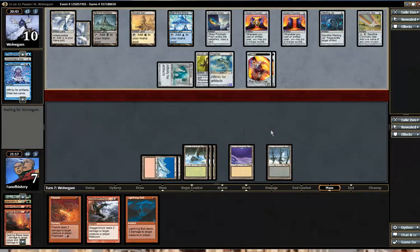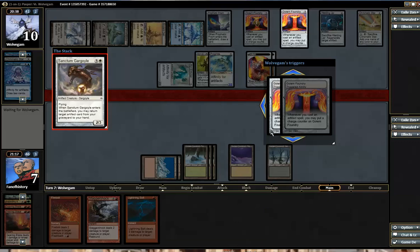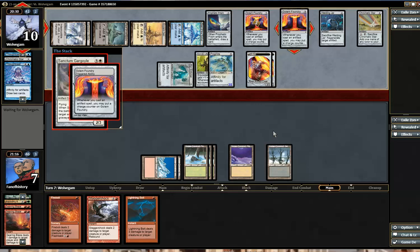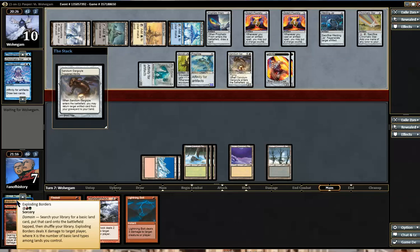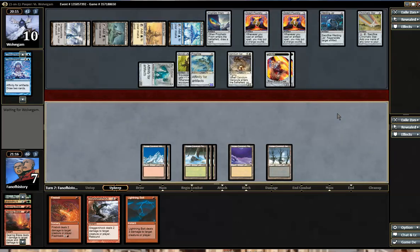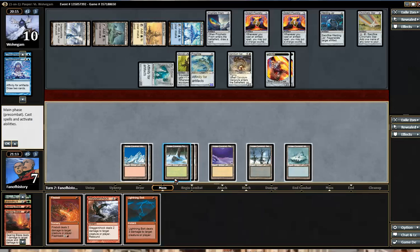So even with the red mana I'm just dead. His deck looks really good. If I find an Exploding Borders it comes into play tapped — yeah, that doesn't work. And I can't stop seven damage, so I just die.